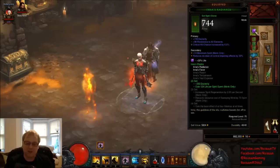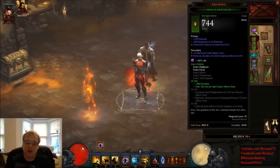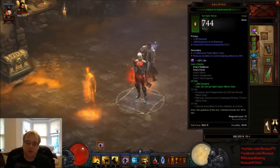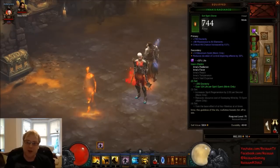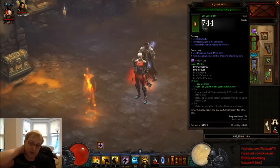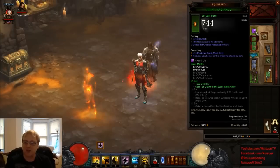The extra survivability from the life per spirit spent on the Inna's two-piece is great. I'm finding the sustain very useful considering I'm lacking the CC that a Lightning Monk build offers with Scorpion Sting on Lashing Tail Kick. The helm is quite good — it's lacking some vitality, but I do have that socket with the Amethyst in it, one off max dexterity, and some great all-res.